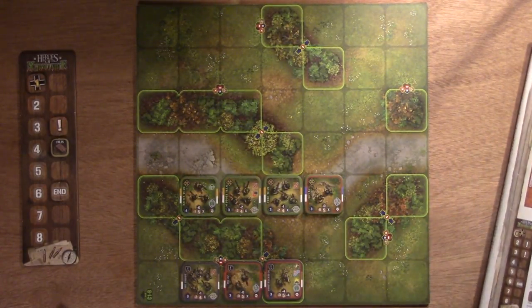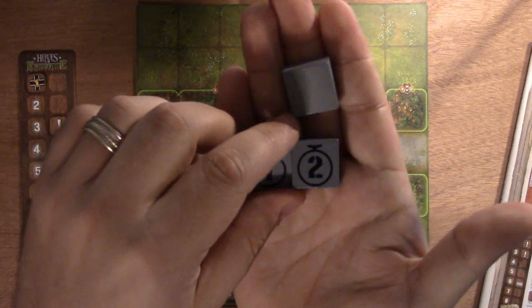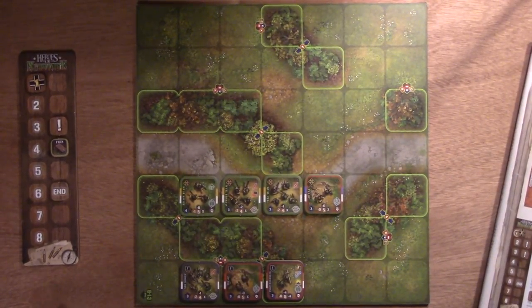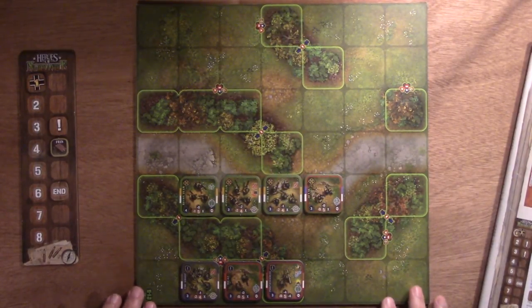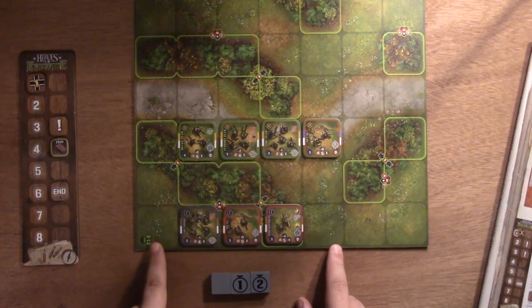Let's say you're the German player with two orders. I grab my bluff, I grab my two orders, and now I'm ready to play. During the order phase, you go back and forth with your opponent, and the idea is you try to trick them as to which units are actually going to activate. I have three units but only two orders, so one of these is going to be fake and the other two are going to be active — that's where the bluffing bidding mechanic comes into play.